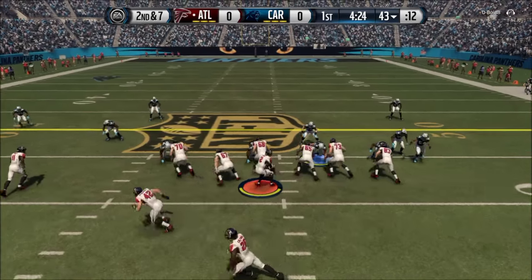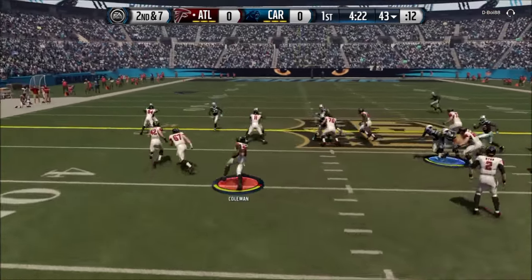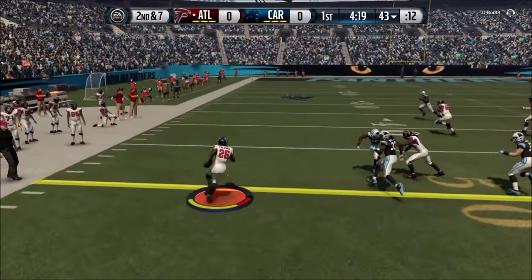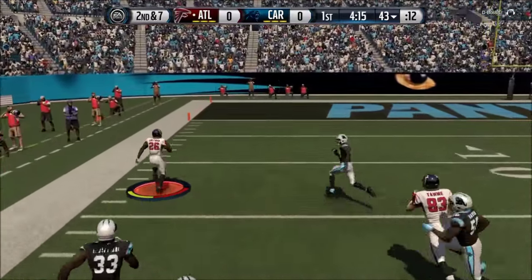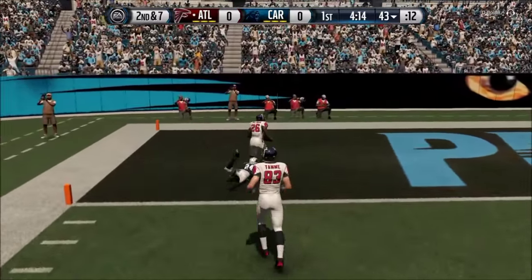At number 5, follow the blockers. Playing as the Atlanta Falcons — I know it hurts me to play as the Falcons — but I have Coleman taking the pitch to the outside, following his blockers, hitting that spin move to the outside. Nothing but green, getting the 6.